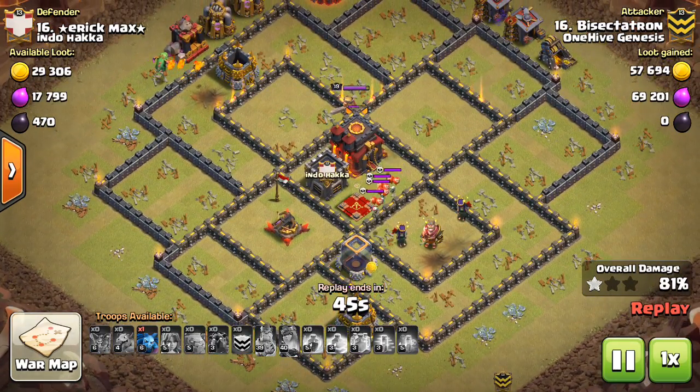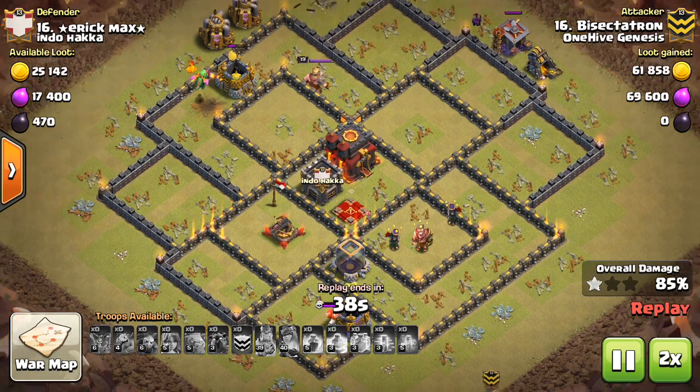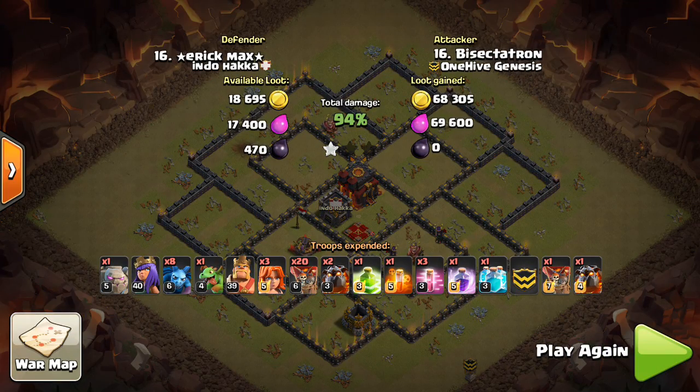Couldn't quite get it. The moral of the story is balloon pathing — that's really it. I've got to work on it; that's one of my weaknesses. Use the additional balloons to keep your main force going. Don't let your balloons get clumped up. Get your reinforcements in early so they don't just join up with the main group, but push the main group deeper into the base where you need them to go. Balloons spread out are better than balloons clumped up for the most part. Hope you guys liked the video and maybe learned something. I'll see you guys in the next video. Bisectatron out.